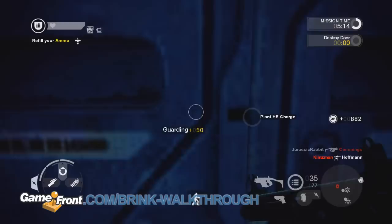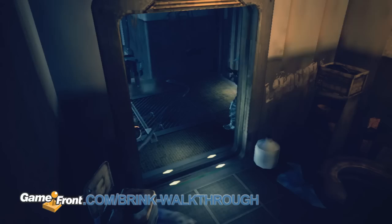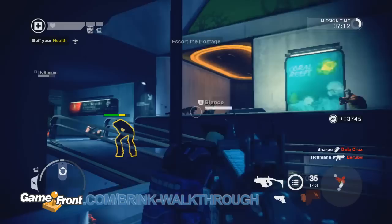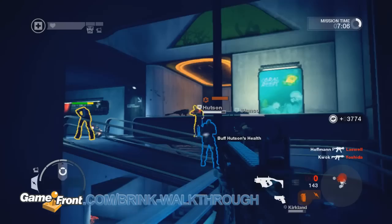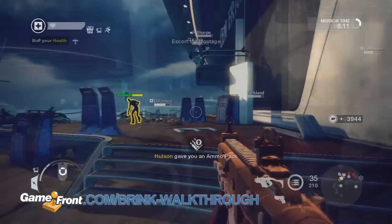If the resistance manages to hold the door and time expires, it's their victory. Otherwise, the level progresses to the second round, which in this case involves hostage escorting. In these hostage type levels, the medic is given time to shine, since only the medic can revive the fallen hostage. Standing near the hostage will cause it to move along its path to the eventual exit. A lightweight actually probably isn't the most ideal character build here, but unfortunately you can't change the body type mid-game, only class.